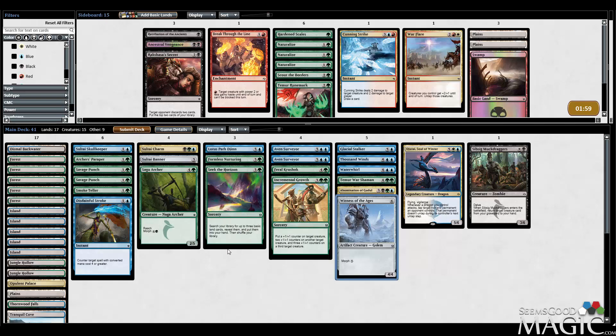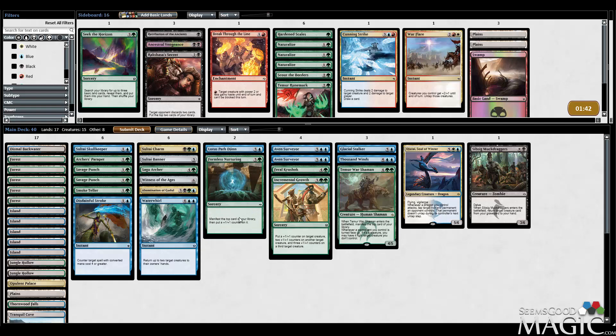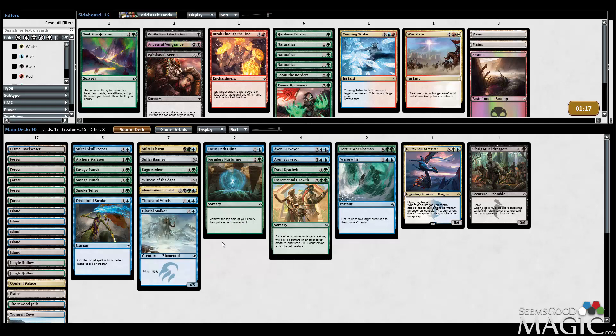Maybe I just start main-decking the Stainful Stroke — I think it's going to come down to that. Maybe bring in the Secret again too; that paid off so hard last game. I don't want to take out Incremental Growth, even on the draw, though it's more awkward. Let's take out Secret Horizon again. I almost want to bring in the Secret — he does seem a bit slower. Let's just do the Stroke for now. I want as many creatures as I can get for Incremental Growth.